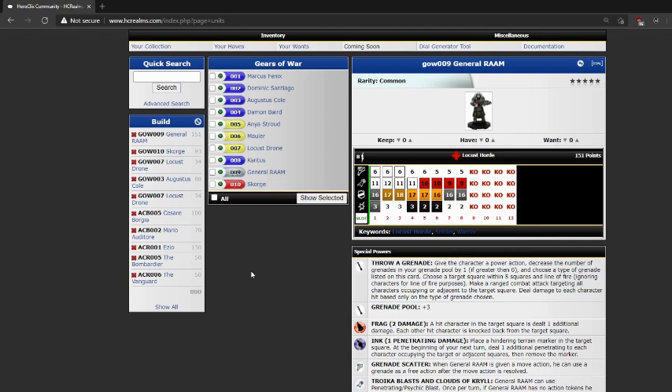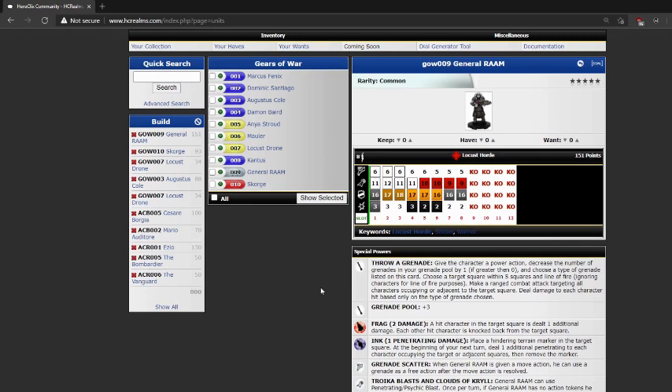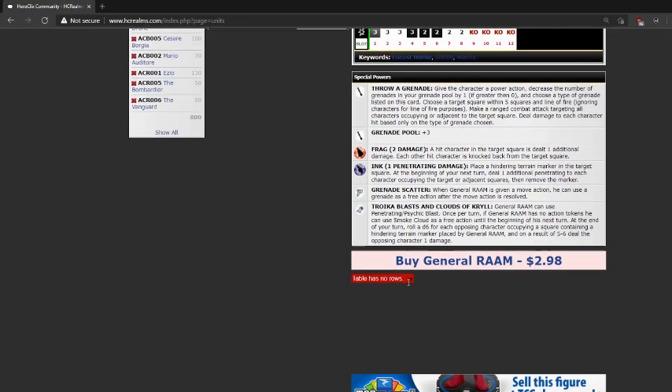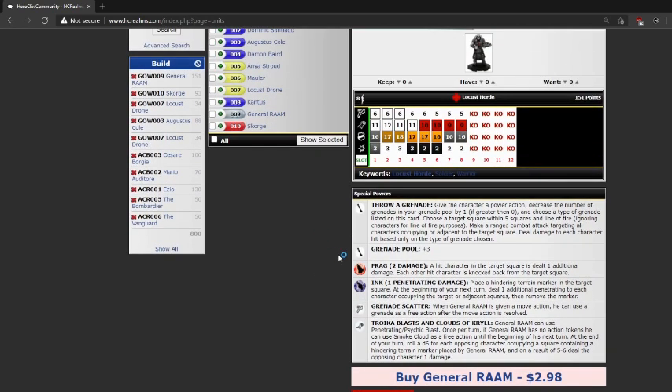I'm going to chainsaw jump through this team real quick. That's an exploitable bug in one of the Gears of War games, that's all I really know about the game. First up on Team Gears of War is mostly a Locust team — almost a Locust Horde-themed team. You can't have a solid team without a General, so I've got General Ram. Nowhere on his dial does he actually have the Ram ability. These guys have the Throw a Grenade ability, which is a standard power action — can't be used with Running Shot.